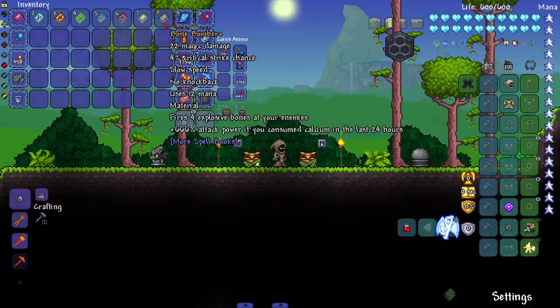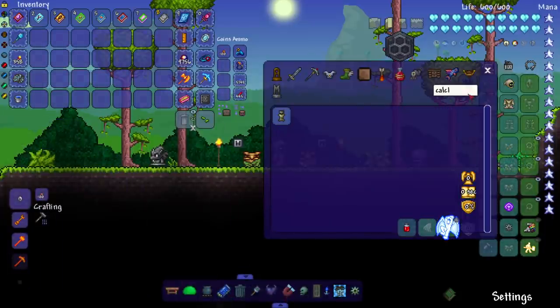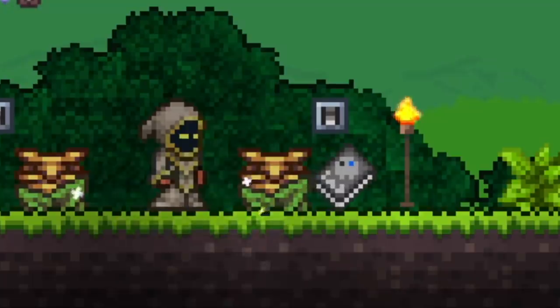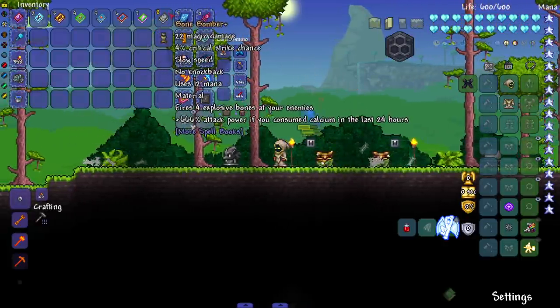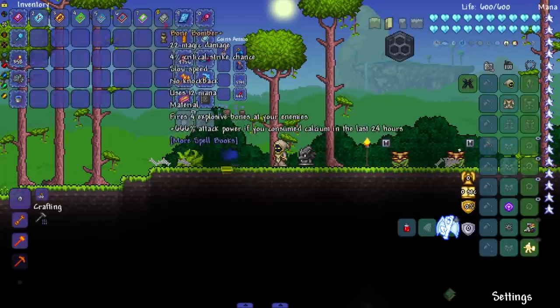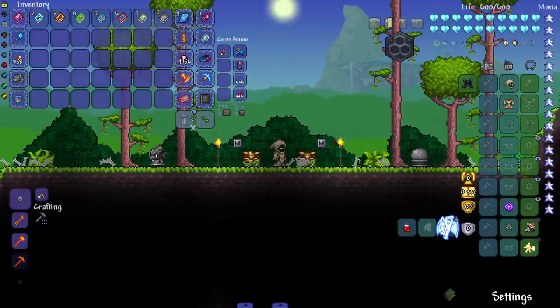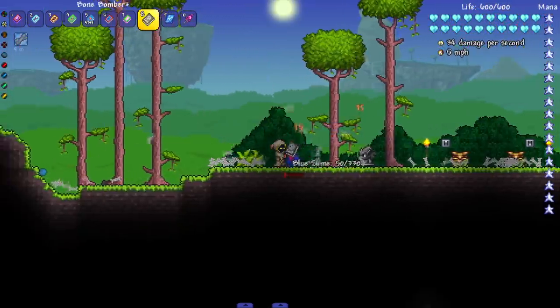Bone Bomber Plus fires four explosive bones at your enemies, plus 666 attack power if you consume calcium in the last 24 hours. Does this mod pack have calcium? There's a calcium potion! Let's put it to the test. Apparently the bones are supposed to explode but I'm not seeing it — we're getting a couple of misleading tomes here. I don't feel like I'm doing more damage even with the calcium potion.